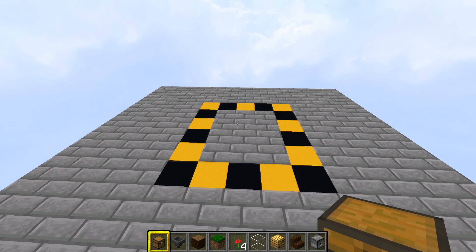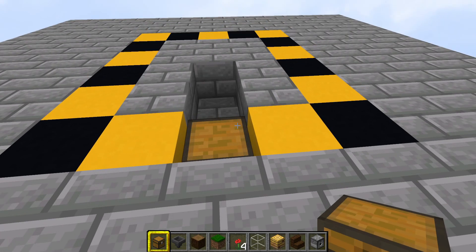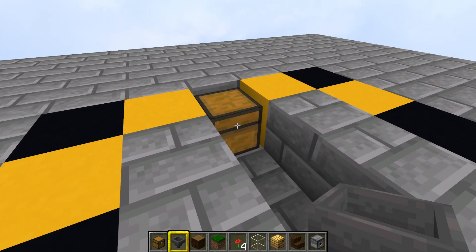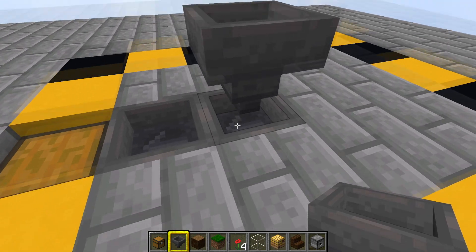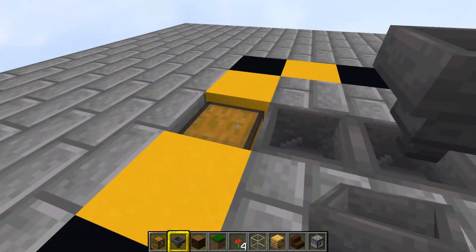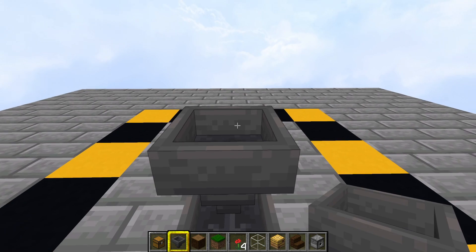When you find a place to build this farm, get to the front and pop out those three blocks there like that, then put down your chest. Go around the back, crouch, and put a hopper leading into that chest, then a hopper leading into that hopper, and then a hopper on top leading down into that hopper. So there's a hopper chain that runs through into your chest at the front. Get back around the front, take out your beehive or bee nest, and put it there on top of that hopper.